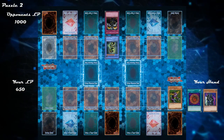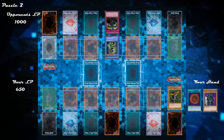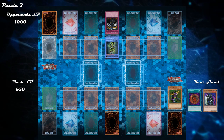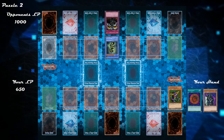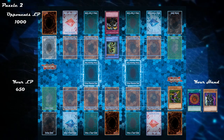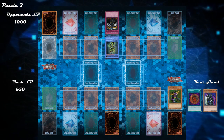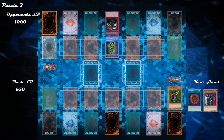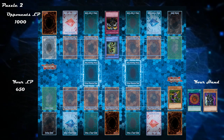Here is your second duel puzzle. In this puzzle, you have 650 life points while your opponent has 1000 life points. You have one set Call of the Haunted on your side of the field, while your opponent has Blackluster Soldier in face-up attack position and an active Skull Invitation continuous trap card. You have Mega Morph and Gearfried the Iron Knight in your hand. Finally, you have Cannon Soldier in your graveyard, while your opponent has nothing in their graveyard. Let's analyze each of these cards to configure a sound strategy to win this turn.